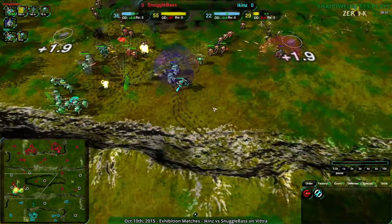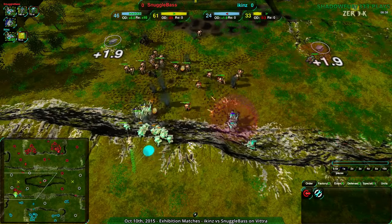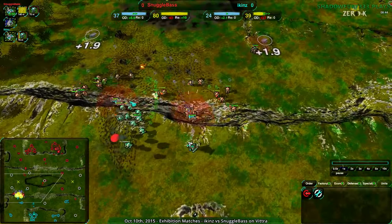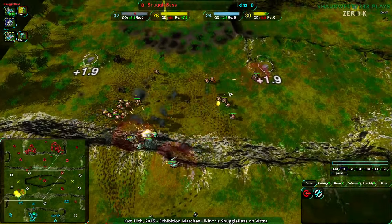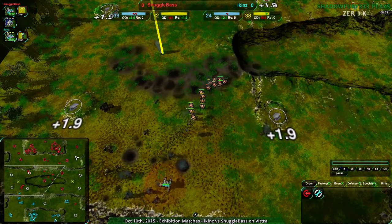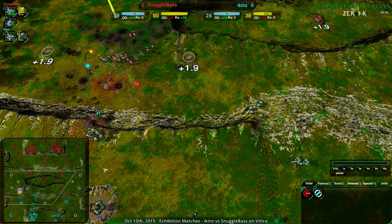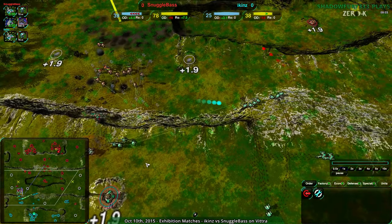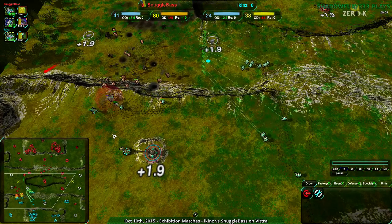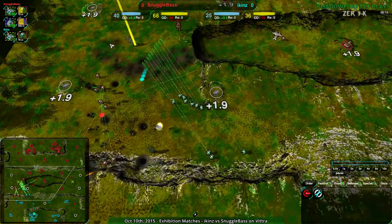Iken's didn't build energy, and they went for a heavy raid strategy early on without actually raiding heavily. Because you have to raid — if you're going to go heavily aggressive, you have to raid, otherwise you're wasting your money compared to your opponent who was building up economy. Iken's had an opening, they just guessed wrong which side it was. They didn't go for the energy, and surprisingly didn't retreat when they saw there was no energy on the side they were attacking. You want to attack the side with the energy.